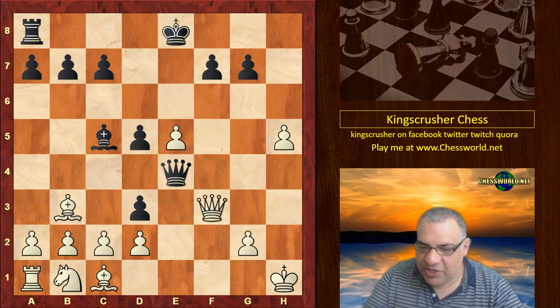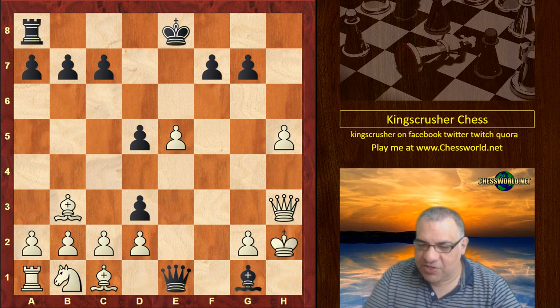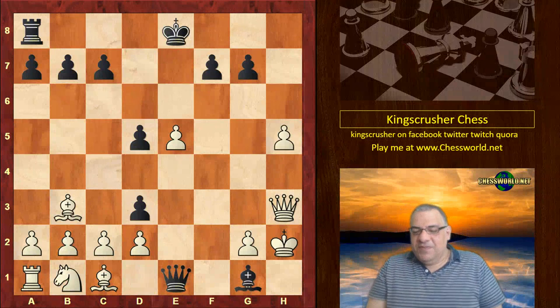Rook takes h5 is played, and we get another amusing restriction — the pawn is pinned. Queen h4, Queen f3, Queen h4 check, Queen h3. Now Queen e1 check and Bishop g1 check — and the game ended here.